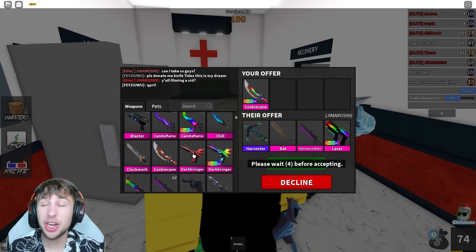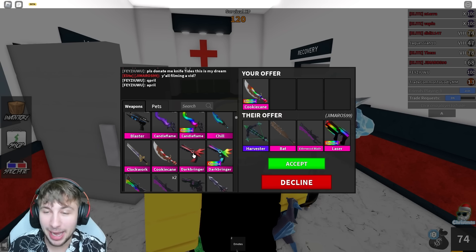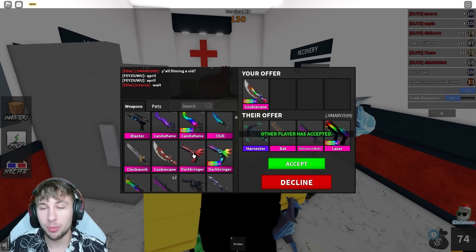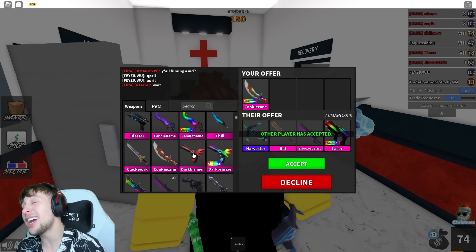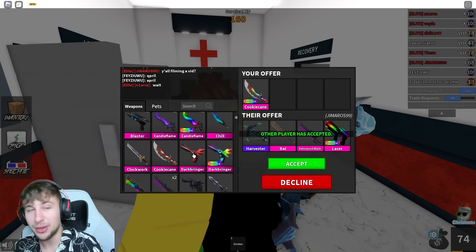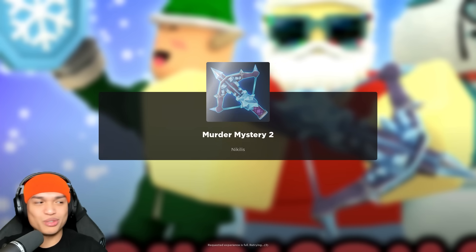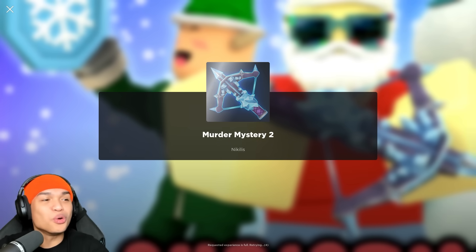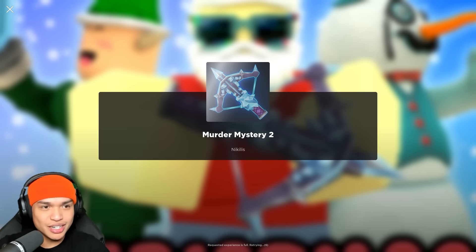I already got my first offer - a Harvester, a godly Bat, a godly Ultimate Blade, and a godly Chroma Laser, and they accepted for the Chroma Cookie Cane. But sadly that is not even close to 100,000 value, so I don't know if I'm gonna be able to do this one. That's way too undervalued, we need something better. I don't even know what would work - like 100 Corrupts, is that even enough?